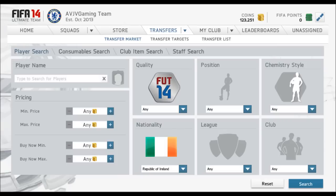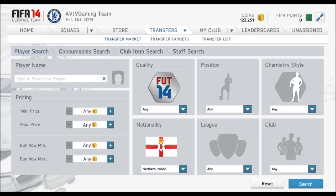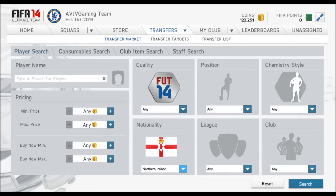I'm on my trading account and I'm going to show you guys the St. Patrick's Day Cup and long-term investing. St. Patrick's Day is on the 17th of March, Monday this year, and you've got an opportunity now to invest into some players to hopefully maximize your coins when the cup is released. You can buy Northern Ireland players or players from the Republic of Ireland.